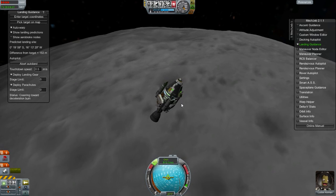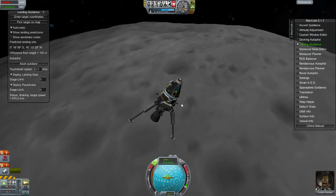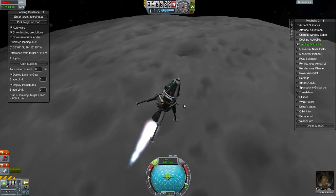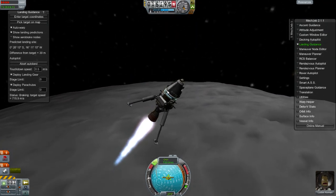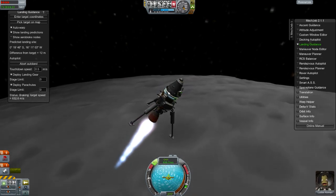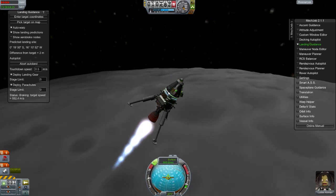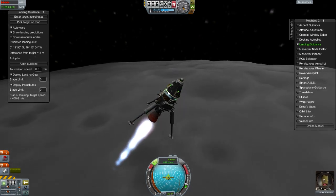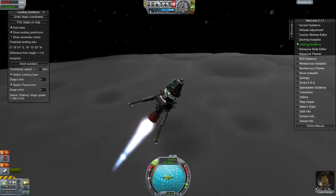We are going to go ahead and drop our landing gear here. The reason why the craft is at an angle is because you are coming in at a sideways velocity, so it's trying to slow that velocity down by going the opposite direction. And then once it gets closer to the surface, it will straighten out and land at half a meter per second.